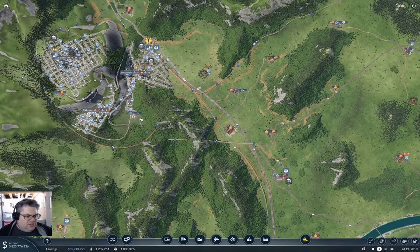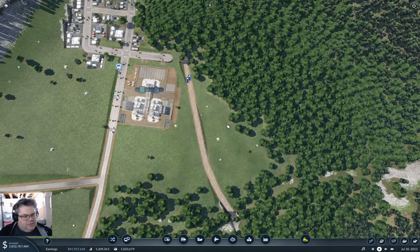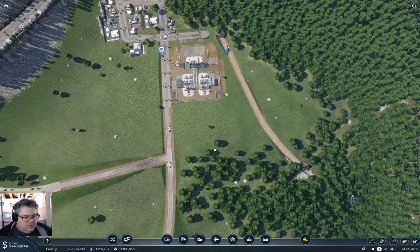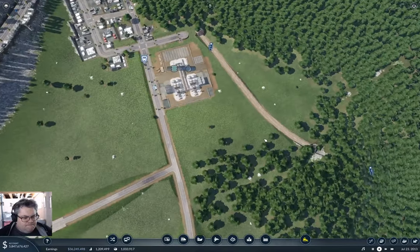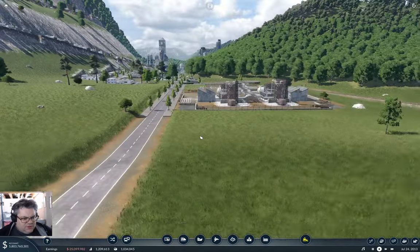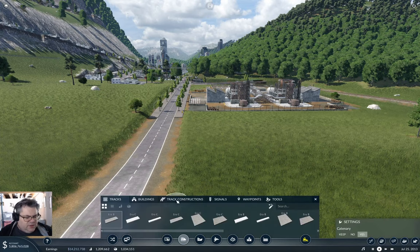I need the station to fit in here. It needs to come around here, branch off, like... I should try putting the station in, at the very least. That's probably the thing that you need to do. How do I do this? Bit of a challenge, that. I kind of want an elevated station here. Do I have a mod that will let me do that?